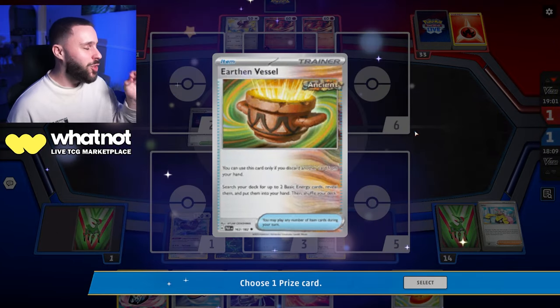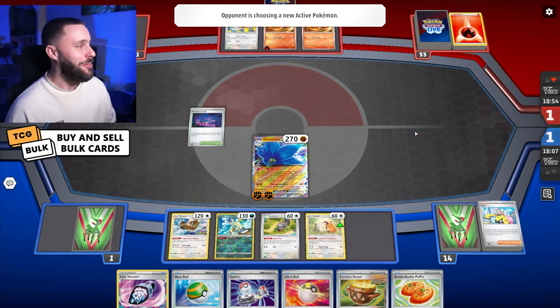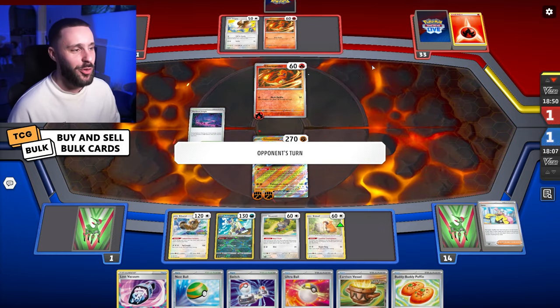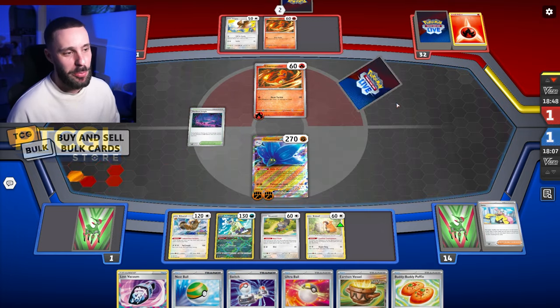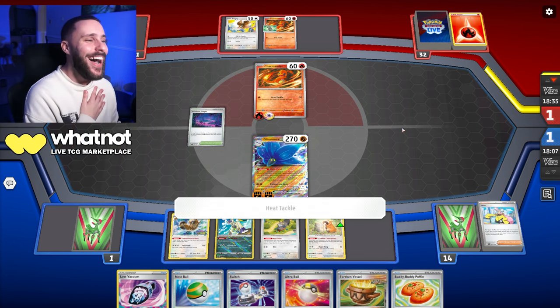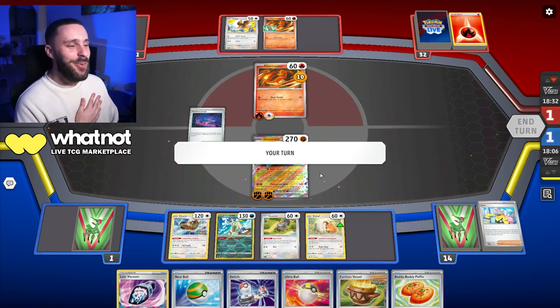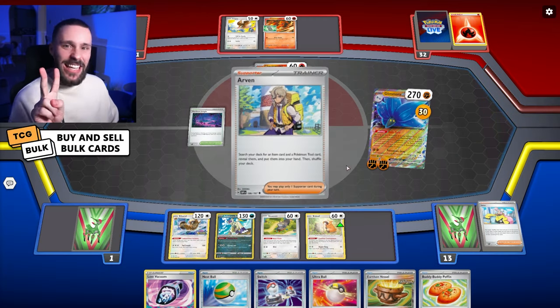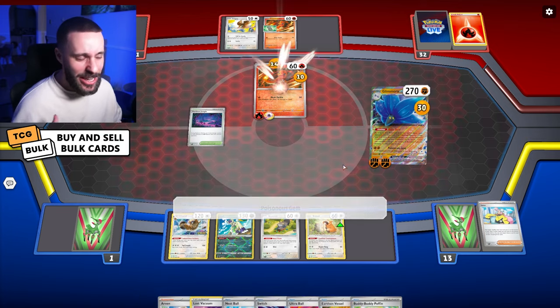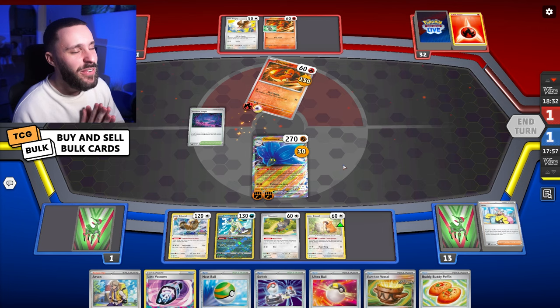Thanks to the damage buff of the Sneezer, we managed to get the KO where we otherwise wouldn't have. So that's quite nice. Let's see with two cards — can they actually respond? If not, we have finessed a win against Charizard, which just sounds impossible with a Glamoura really. There's a mist energy and a stone. We managed to get the dub there! And that is very beautiful. Second game of the video, by the way. So that's the first Zard where they got insane luck, and then my turn. I think the universe evened itself out there.